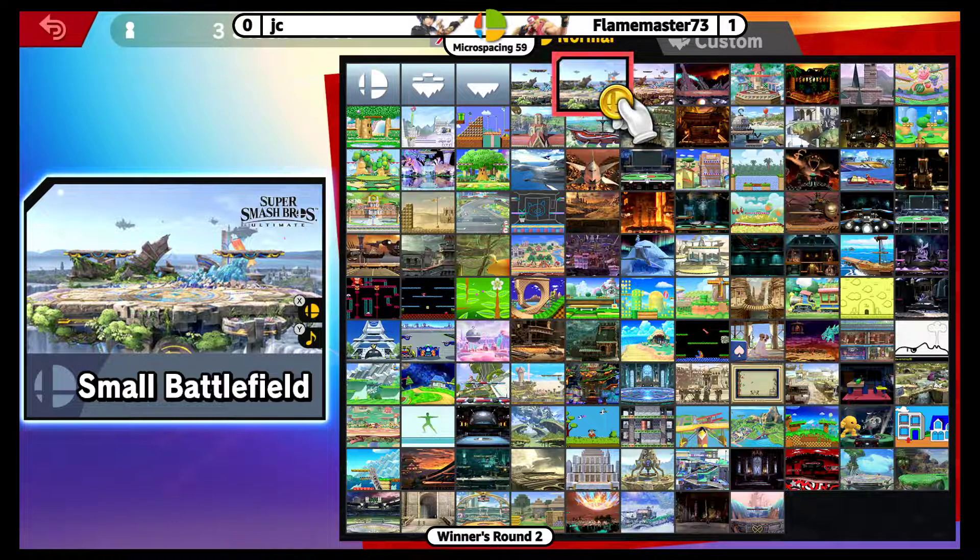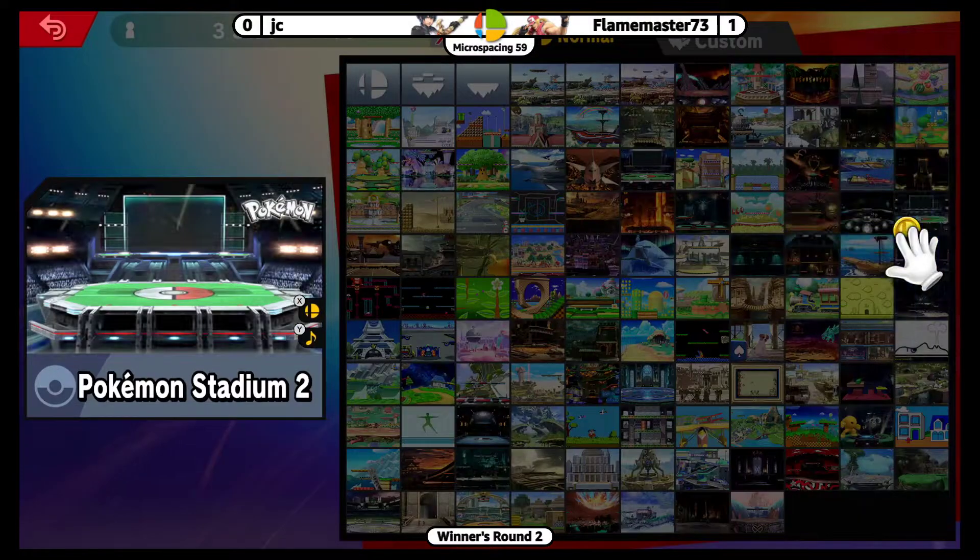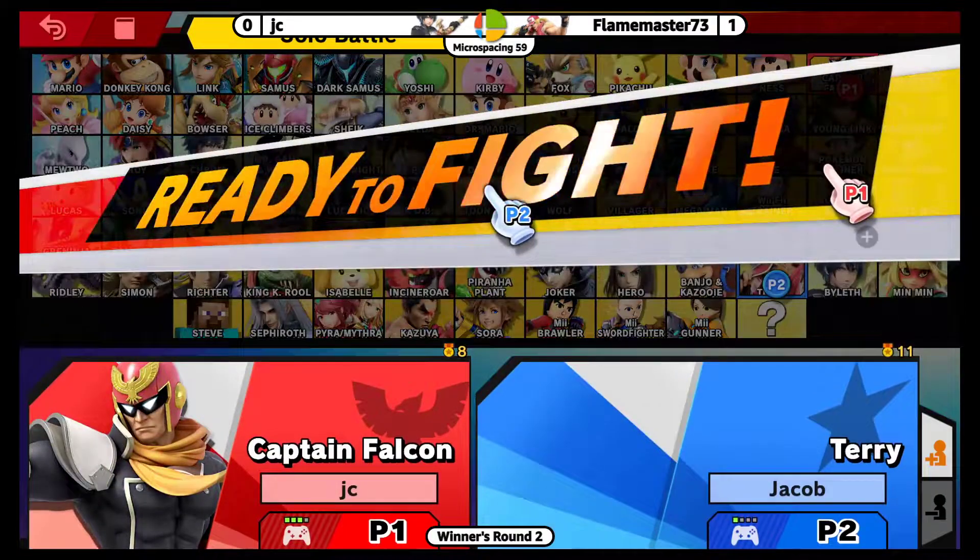Let's see where JC is going to choose for the next stage. Looks like we're going to PS2. It's going to be more range for Byleth to work with, but he's going to actually go with Captain Falcon this time around.